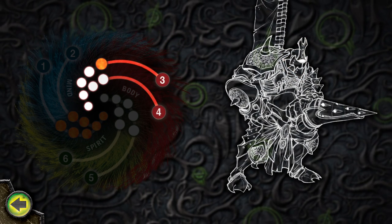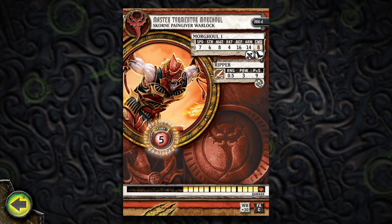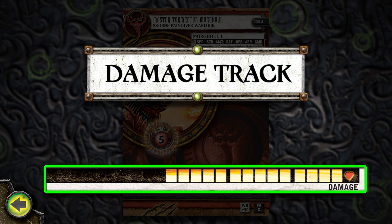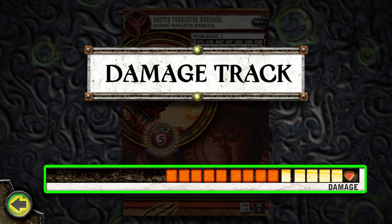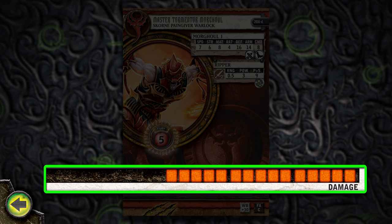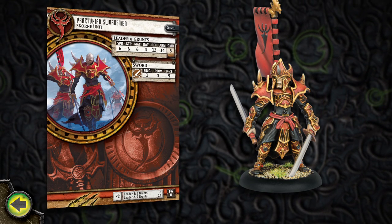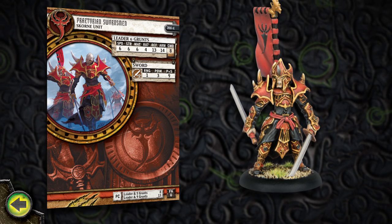Since not all of the Body Aspect boxes are marked, the Raider's body is not crippled. Unlike Warbeasts, Warlocks and some Troopers do not have damage spirals but rather damage tracks. When a Warlock takes damage, fill in the appropriate number of boxes on his damage track. When all of a model's damage boxes are marked, that model is destroyed. Unlike Warbeasts and Warlocks, most Trooper models do not have a damage capacity — they are destroyed when they suffer one damage point. When a model is destroyed, it is removed from the game.